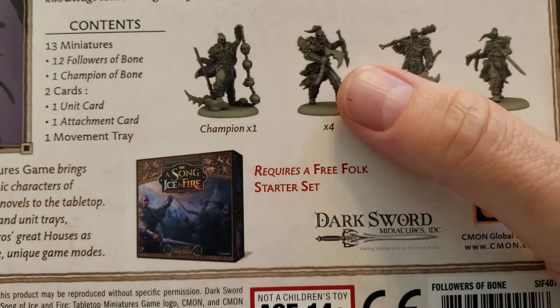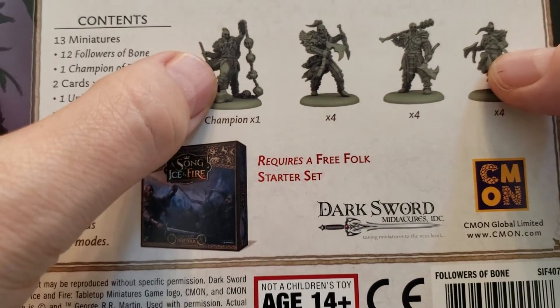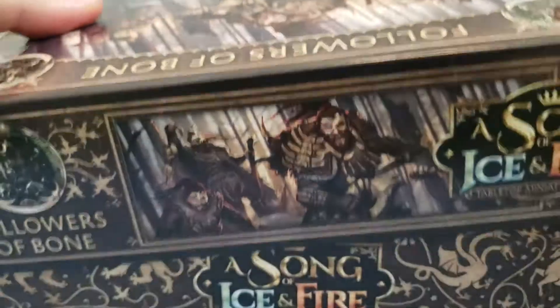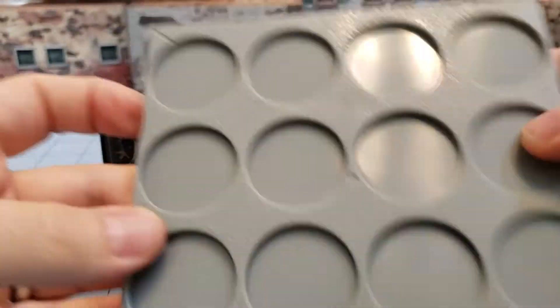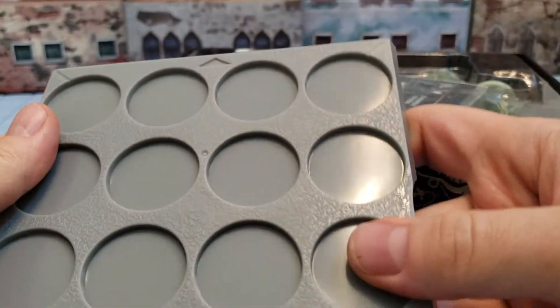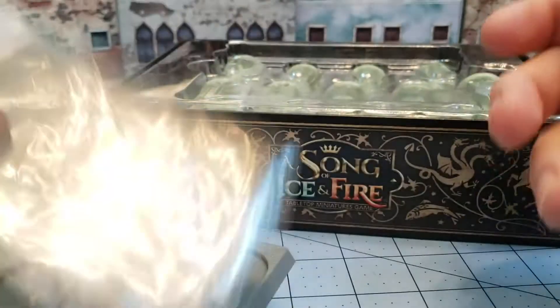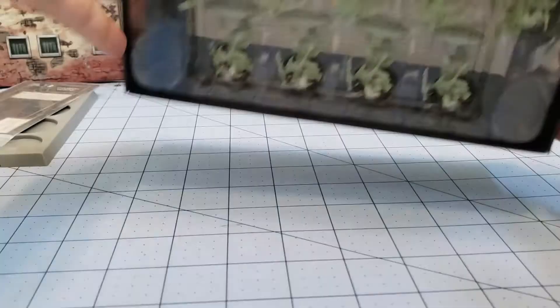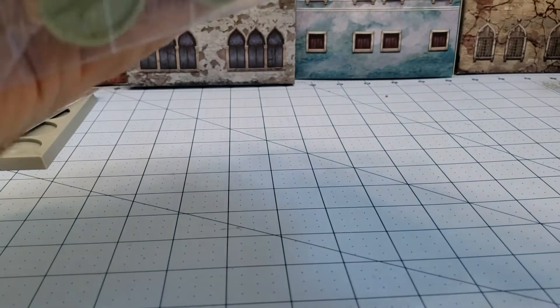So inside this we have three different basic sculpts and a Champion as well. If you're going to make a Free Folk Army, you would need this fancy base. It is nice that Cool Mini does include them and they're nice hard sturdy plastic. They've got cards of some sort if you're going to play the game. But more importantly, let's get to the figures.